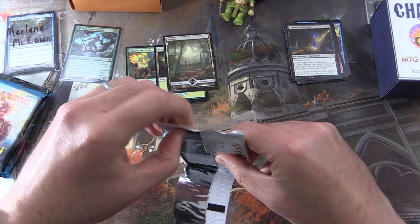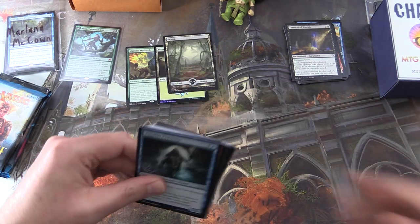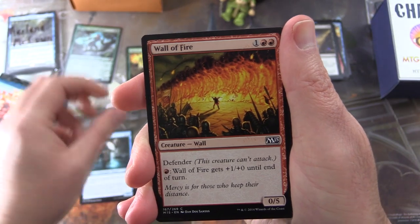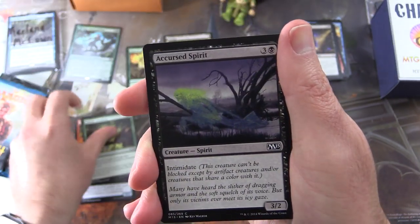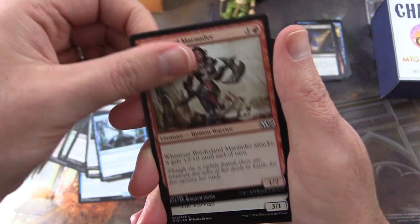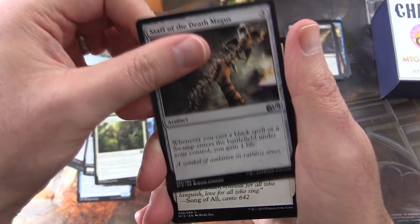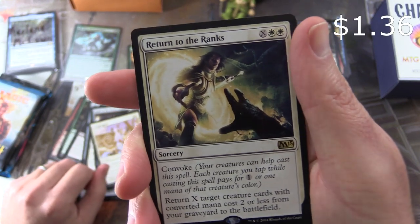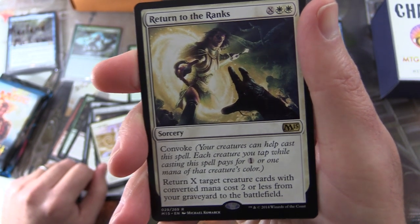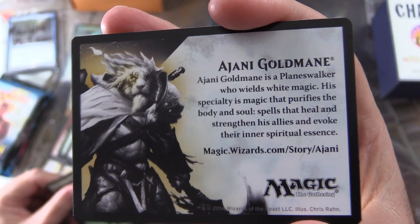Next, 2015 Core Set. Let's dig in here — hopefully I can figure out how to open packs without damaging cards. We have Amphin Pathmage, Salamander Wizard, Wall of Fire, Hunter's Ambush, Accursed Spirit, Sanctified Charge, Willforged Golem, Chronostutter, Borderland Marauder, Mariska Swiftclaw, Encrust. Uncommons: Ajani's Pridemate, Staff of the Death Magus, Congregate. And the rare is Return to the Ranks — Sorcery for X and 2 white, with Convoke. Return X target creature cards with converted mana cost 2 or less from your graveyard to the battlefield. And a Forest with a little ad for Ajani Goldmane.